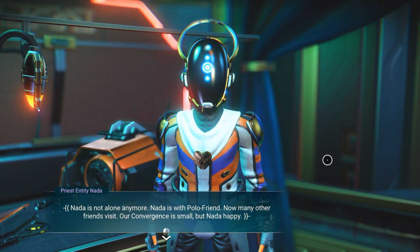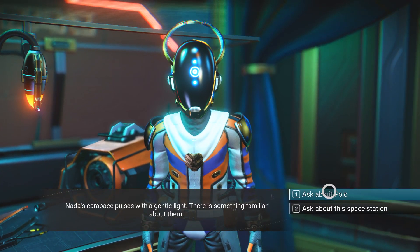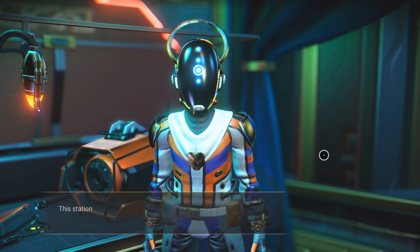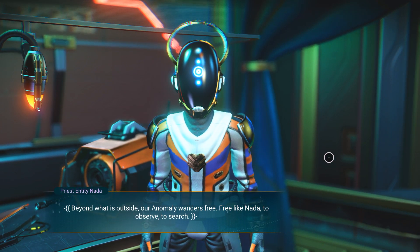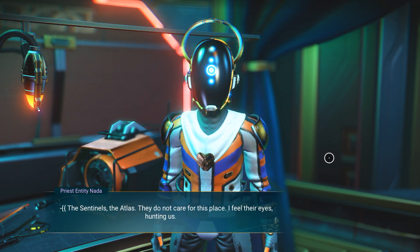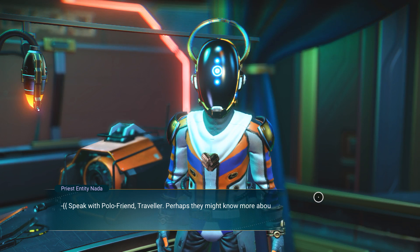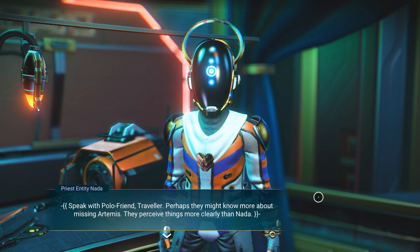'Nada is not alone anymore. Nada is with Polo — friend. Now many other friends visit. Our convergence is small but Nada happy.' Polo friend found Nada, found my signal. Nada is safe now. Nada finds other signals, makes others safe. Beyond what is outside our anomaly, wanders free — free like Nada to observe, to search. The sentinels, the Atlas, they do not care for this place. I feel their eyes hunting us. Nada watches me, judging my reactions as they speak.